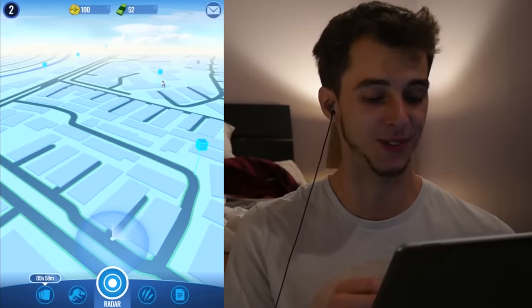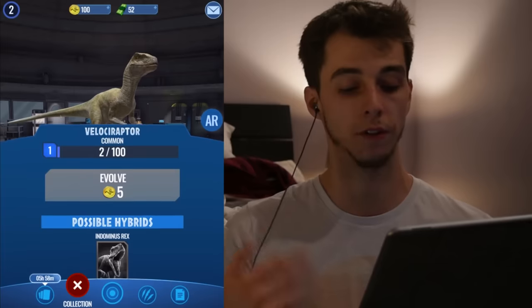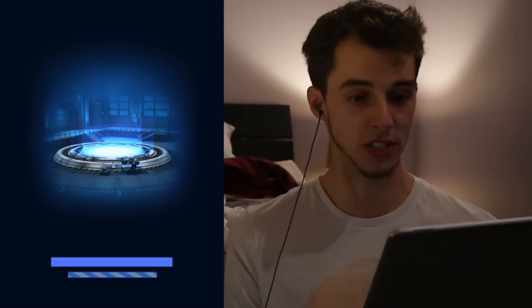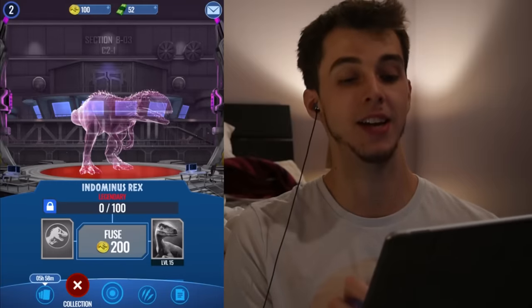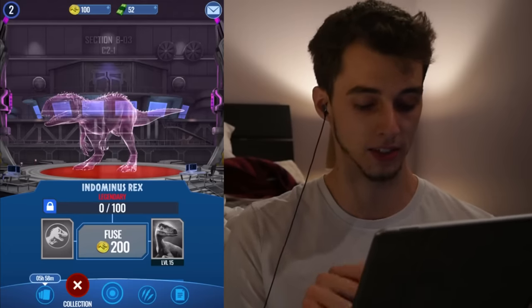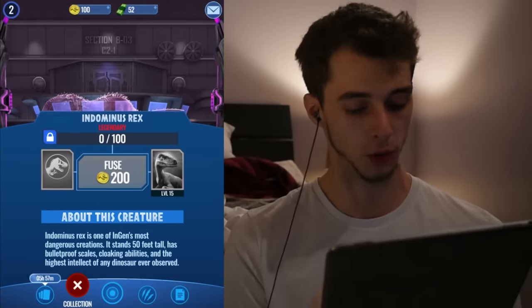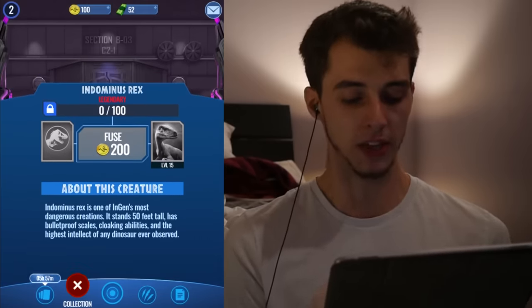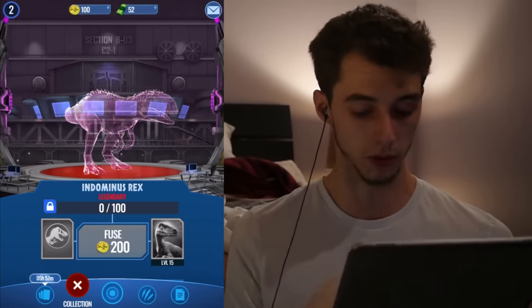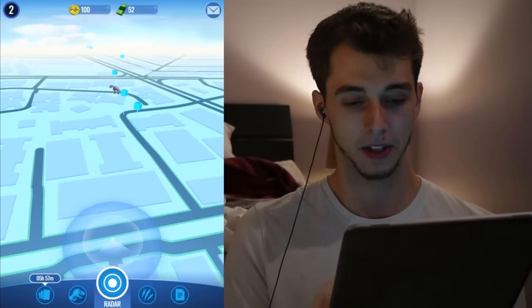It says we can evolve this for five - not enough DNA. So the first one's free. Possible hybrids - Indominus Rex! Are we going to see Indominus Rex already? There it is! We probably need T-Rex DNA if it's anything to go by. Indominus Rex is one of InGen's most dangerous creations. It stands 50 feet tall, has bulletproof scales, cloaking abilities, and the highest intellect of any dinosaur ever observed. And that costs 200 coins.